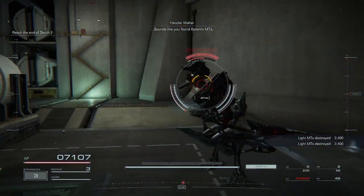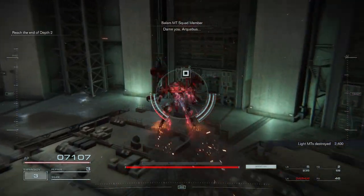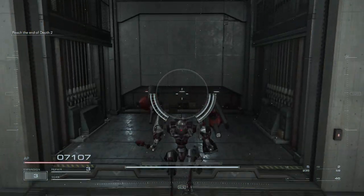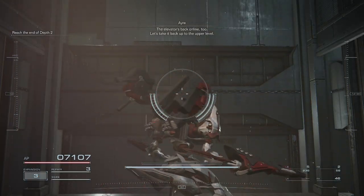Sounds like you found Balaam's empties. Eliminate those. Thank you, Larkin. Control panel identified. This should get the power back online. The elevator's back online too. Let's take it back up to the upper level.